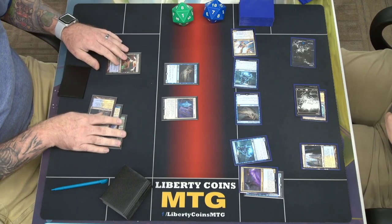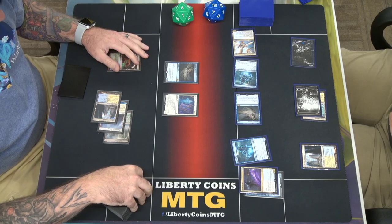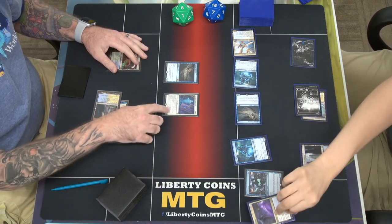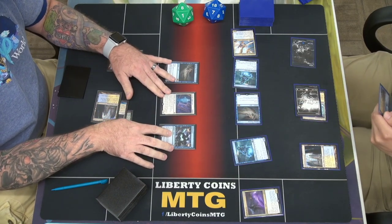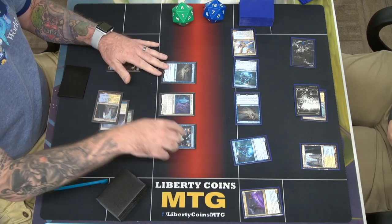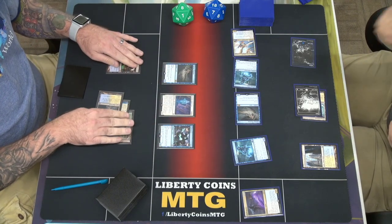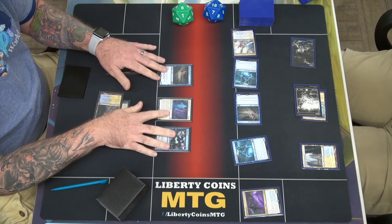Skyclave Apparition? So when it enters the battlefield, exile up to one target non-land, non-token permanent I don't control with converted mana cost four or less. So this is exiled, but you get this back. And then when Apparition leaves the battlefield, the exiled card's owner creates an X/X blue Illusion token equal to its converted mana cost — so you'll create a 3/3. You don't get the Spell Queller back, you get a 3/3.